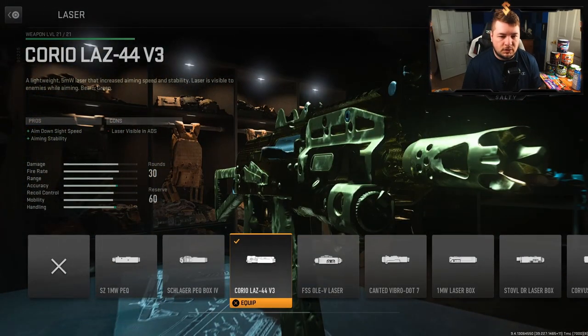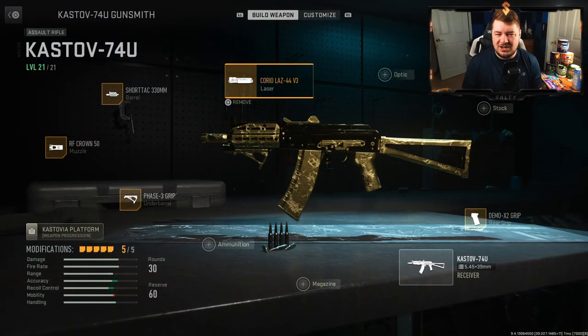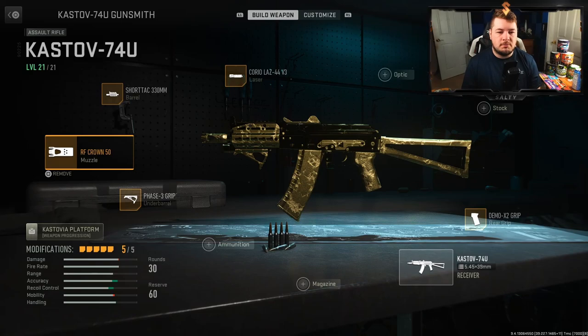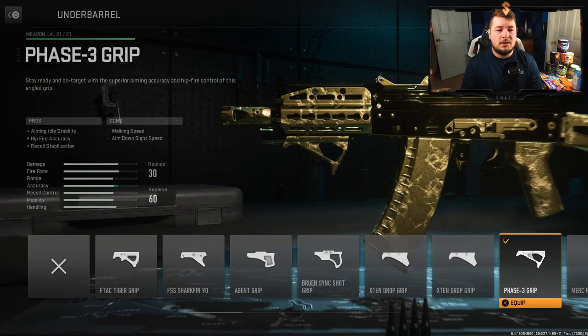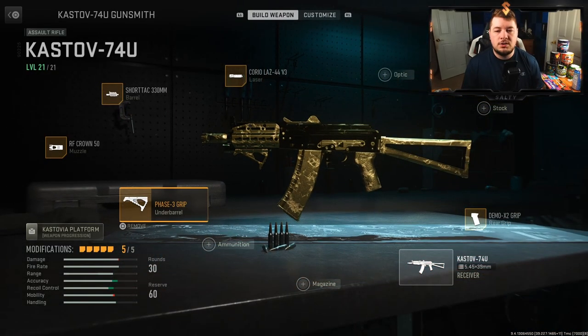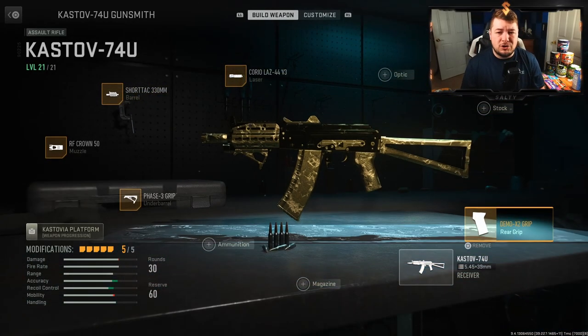For the laser I'm going with the Corio Laz 44 V3, giving us aim down sight speed and aiming stability. I have it built out like an SMG so it makes sense to add some aim down sight speed. For the barrel I go with the Short Tack 330 millimeter, giving me recoil control, hipfire recoil control, and bullet velocity. For the muzzle I have the RF Crown 50 for vertical and horizontal recoil control — the kick on this weapon is quite extreme. For the underbarrel I use the Phase 3 Grip for aiming idle stability, hipfire accuracy, and recoil stabilization, which is essentially vertical and horizontal recoil control. Finally, the rear grip is the Demo X2 Grip again for recoil control. That's my honorable mention — now let's jump into the top three.